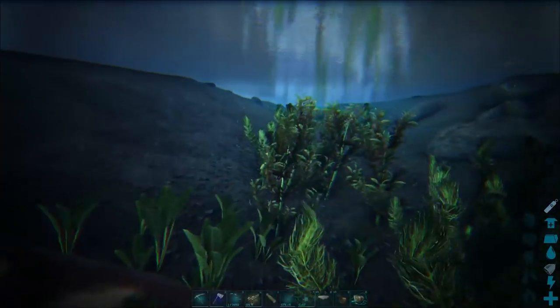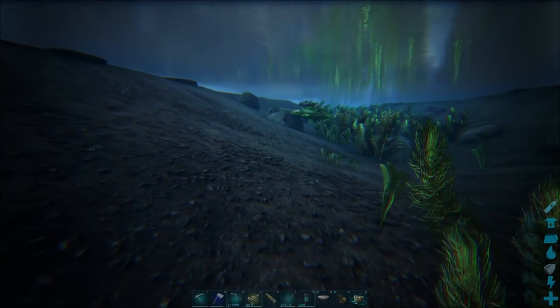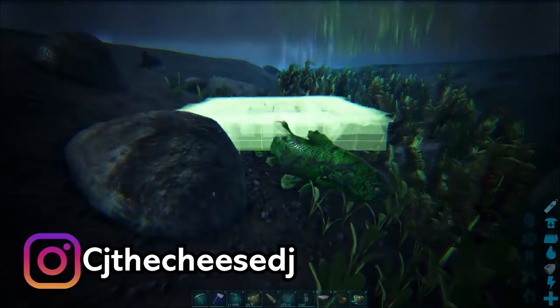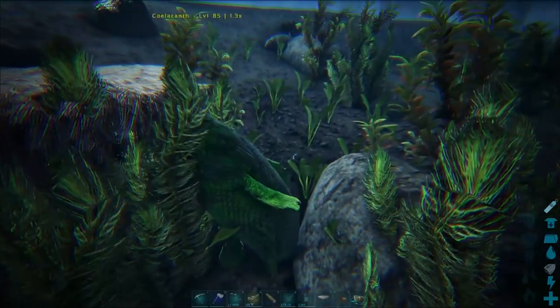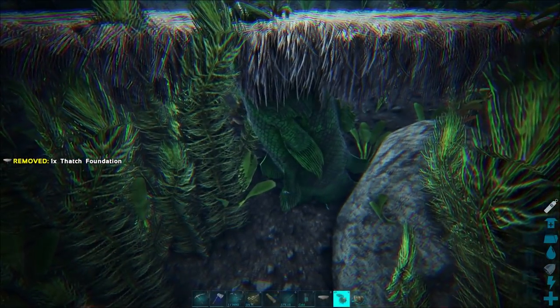We're going to do a couple of tests today while also trying to set up an aquarium. I'm looking for saber-toothed salmon because they have a higher affinity than coelacanths. If you want a higher tier Shadow Mane, that's the way to go about doing it.